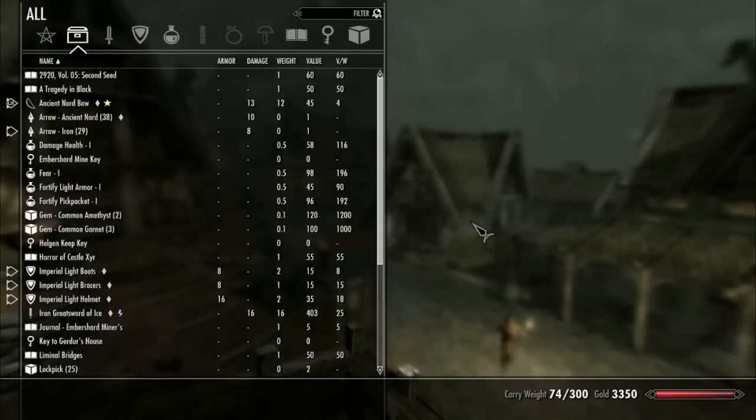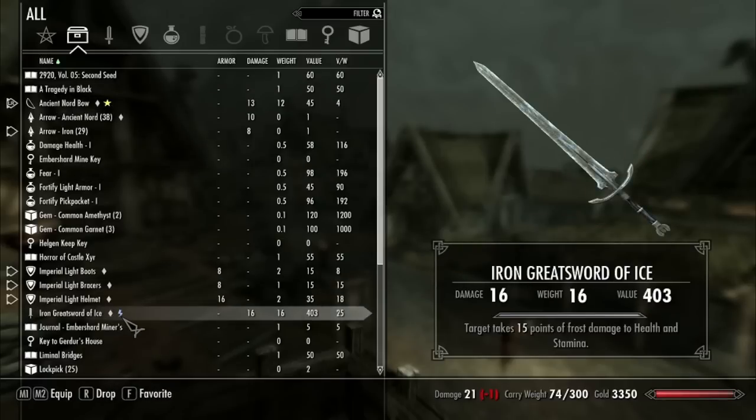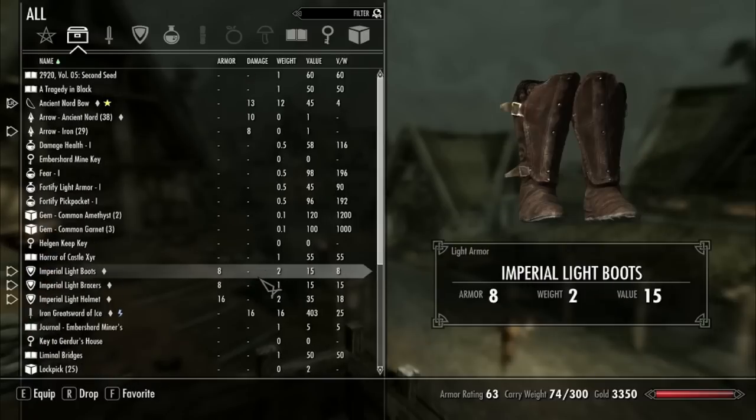First mod is called SkyUI. You should want this immediately. Despite looking at it, you should already be able to see the value in this mod. Look at all the information you can see at a glance. I just went to my items, I haven't moved anything. I can see roughly 20 something items there. I can see which ones are equipped, which ones are favorited.